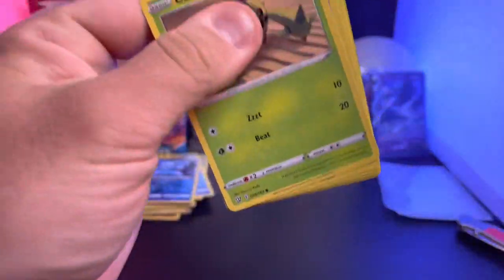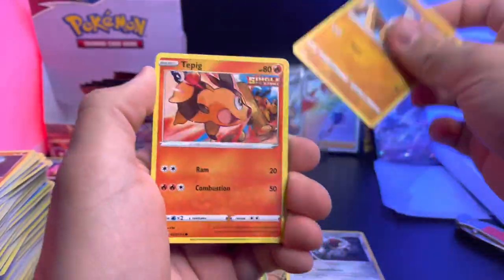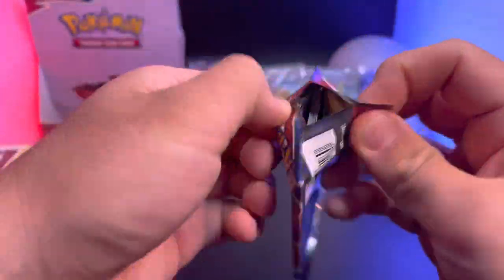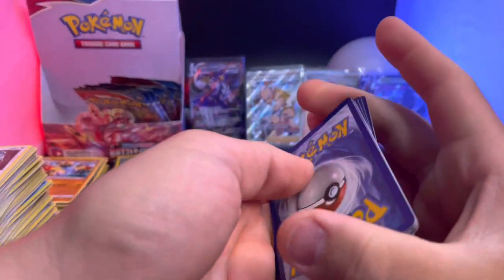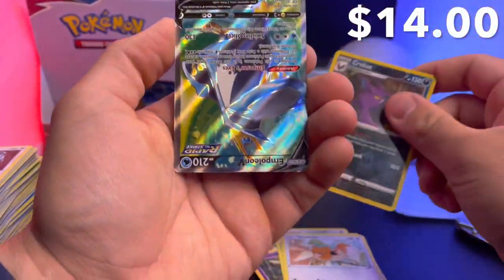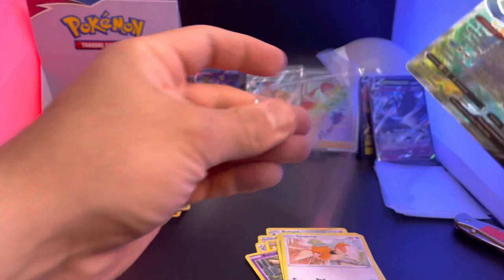The only thing that would make this better is if we pulled one more secret rare — how about an alternate art? Come on! Glameow, Carnivine, and Phanpy. Weird that the Urshifu was upside down — how about packaged that way? Here we go — B-Sharp Energy, Camping Gear, Minun, Voltorb, Mr. Mime, Phanpy, Scyther, Sphere, Crobat — oh, it's upside down again! There we go — the full art Empoleon V! Beautiful card — look at that! Empoleon V, very nice.